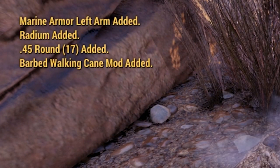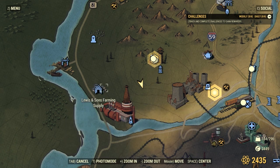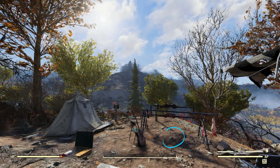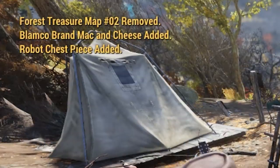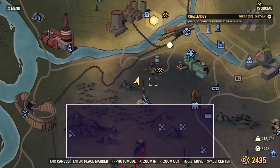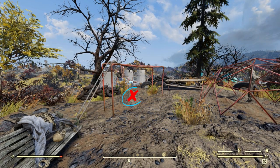I'm going to go over all the loot region by region a little later in the video. Forest treasure map number 2 is near Camp Adam's Lookout — it's buried in the cooking pit at this little campsite here. Forest treasure map number 3 is above Charleston Landfill. There's a playground up here and the mound is buried underneath the monkey bars.